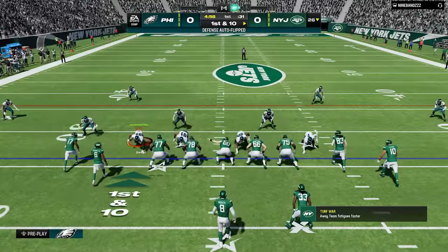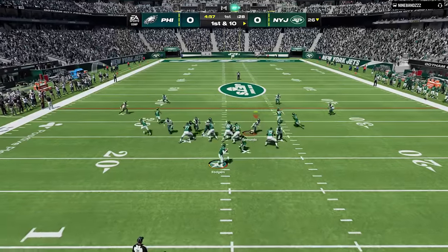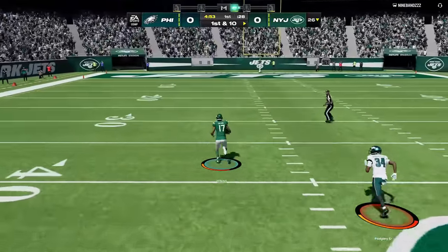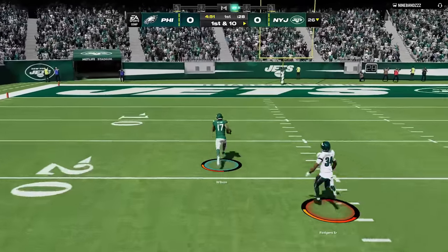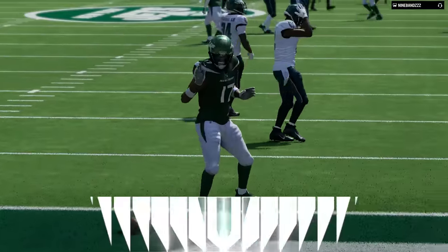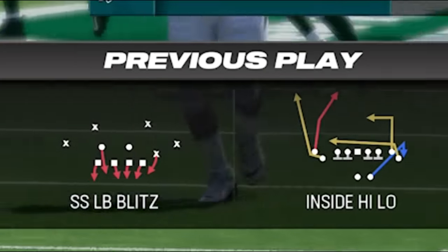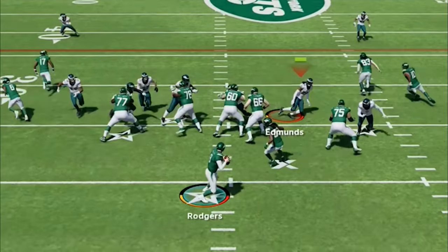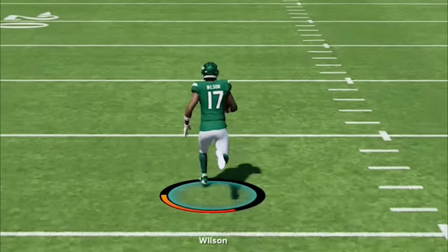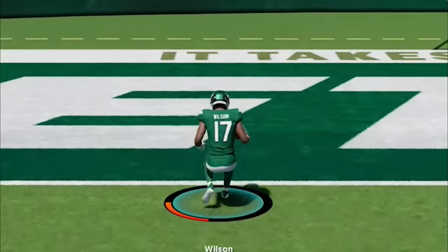On the first play I like to give my opponent what I call a bum check — a man zero blitz to see if they can handle it, as a lot of players can't. But my opponent was ready as he hits Garrett Wilson and my CPU Darius Slay blows the coverage, giving up a one-play touchdown on what looks like a simple switch concept. If you're relying on CPU defenders this is going to happen — you need to get into coverage yourself.